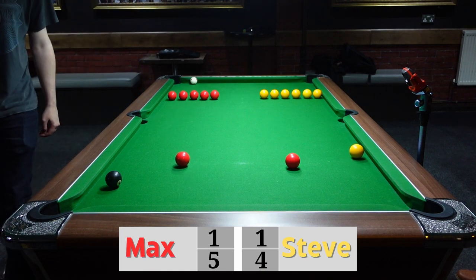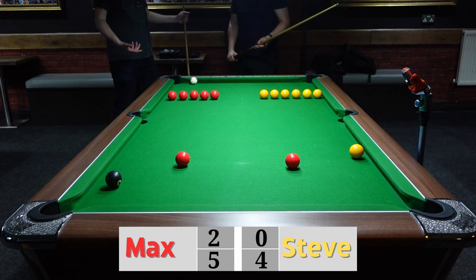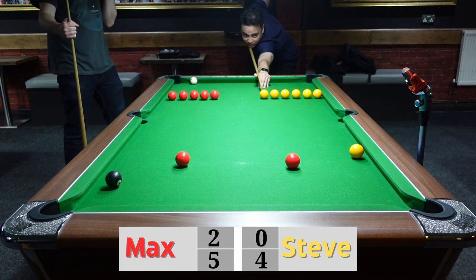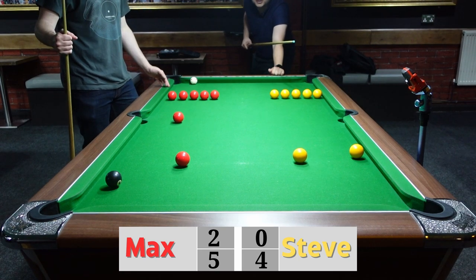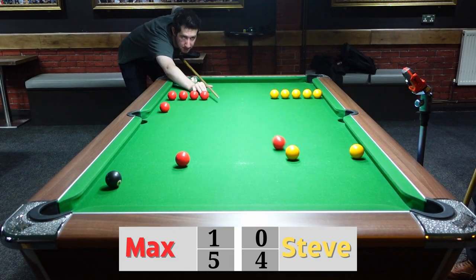Two good shots and if you just see here he's just knocked Steve's ball out — excellent shot. As you can see on that last shot, the yellow ball is slightly in the area on the edge of the table, but because it's not fully in it doesn't count as a point, which is important. We do see Max's ball being knocked out but luckily Steve's ball is just on the line again, so that doesn't count towards his points.